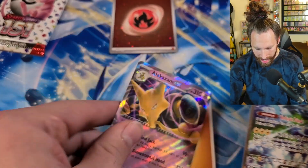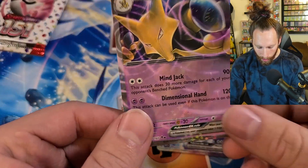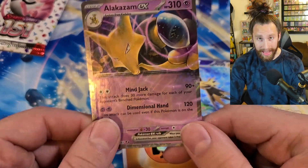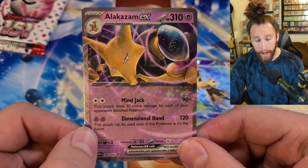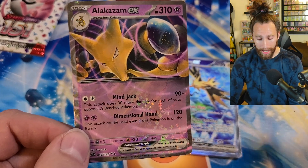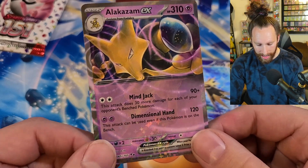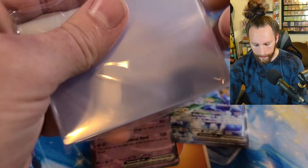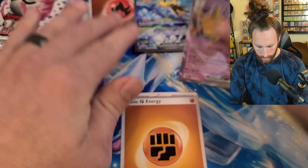We got the Alakazam EX! It has Mind Jack: this attack does 30 more damage for each of your opponent's bench Pokemon, so 90 plus. But the most interesting part is the Dimensional Hand attack - for the first time ever you're going to be able to attack from the bench. You can pair this with Klefki that has the ability to cancel abilities in the active position. Two psychic energy - Dimensional Hand hits 120 to your active Pokemon from the bench.